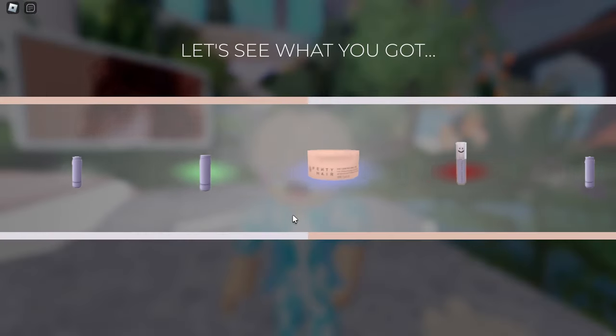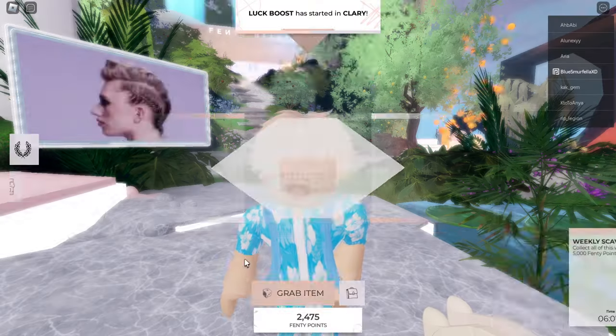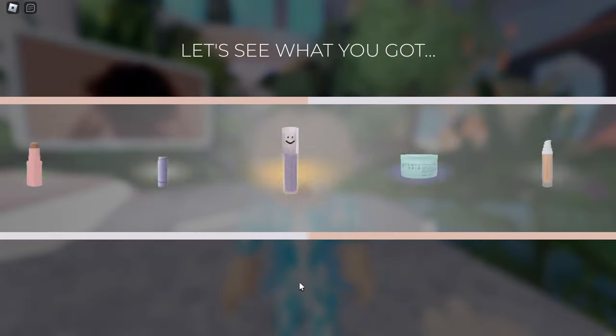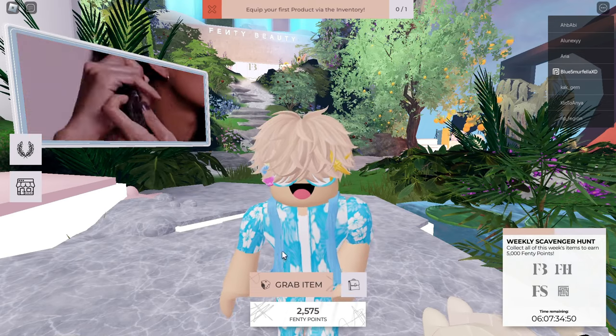If your inventory is full, like mine was from previous items, head over and remove the items you don't need to craft this one. For example, we're not going to need any legendary items, so I went ahead and removed them. You can also add more inventory space using Fenty points if needed.